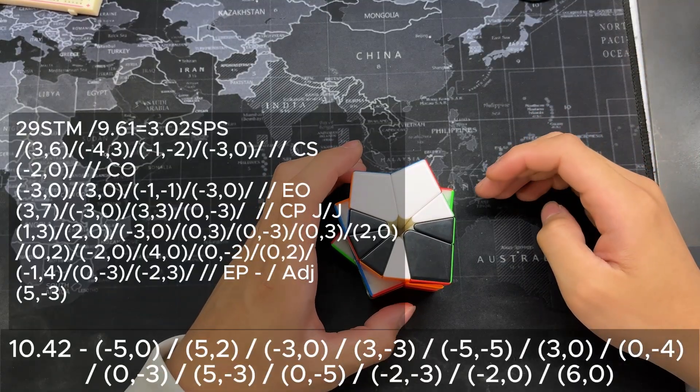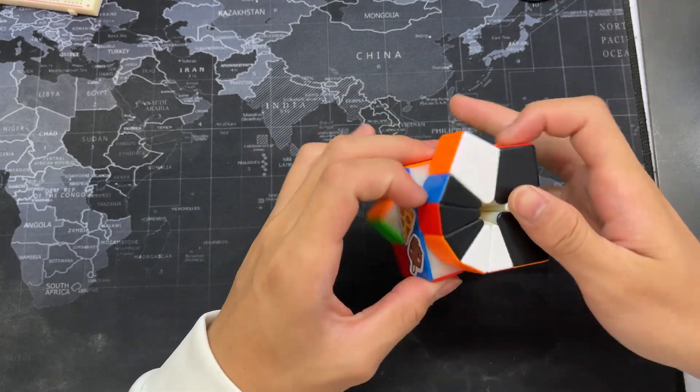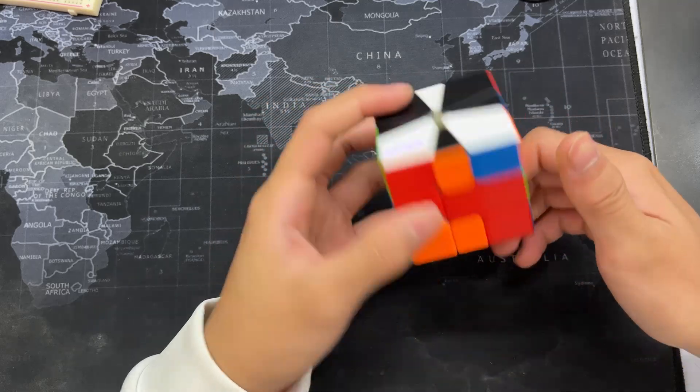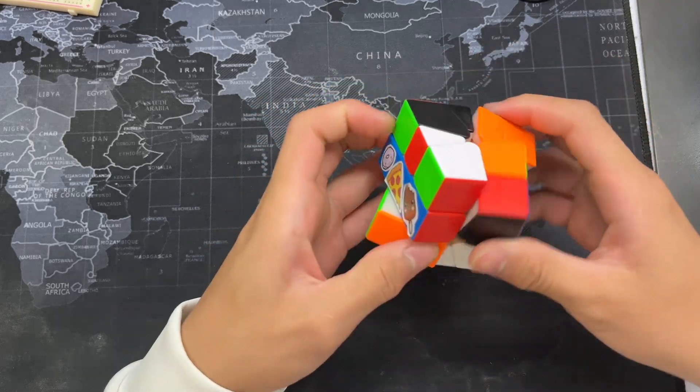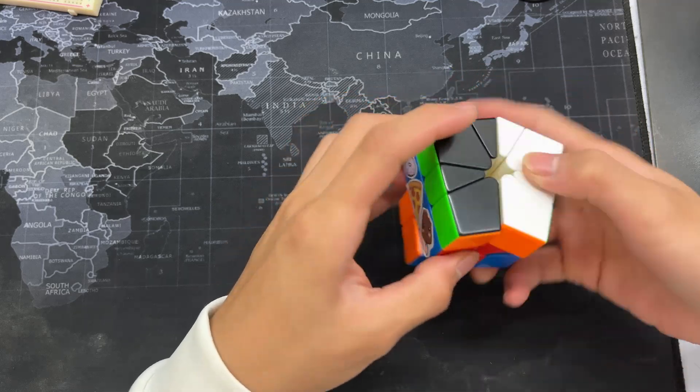For my fifth solve, I got a 9.61. I turned this to Scalp Kite, and I do CO, EO as usual. And I do JJ, and parity.